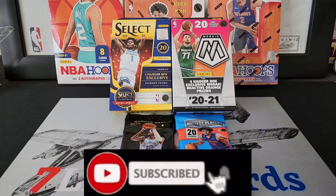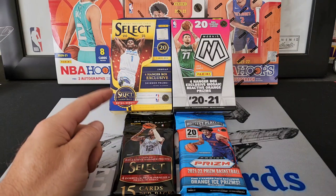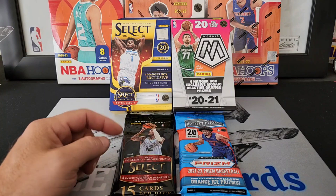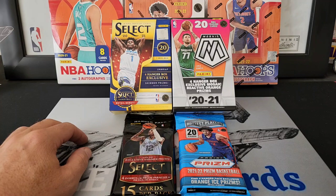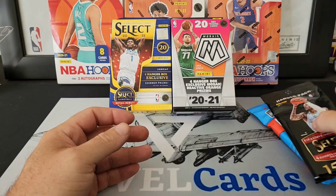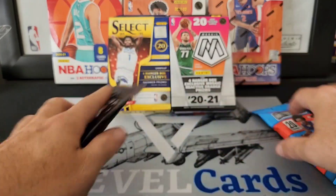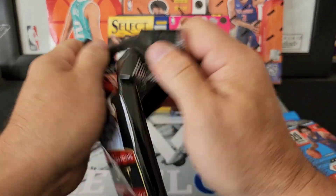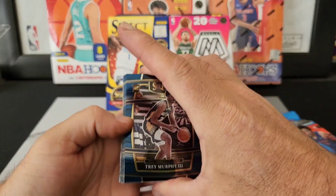Happy new year everyone, and welcome back to Seven Level Cards with another opening. It is our first opening of the year, and this year is gonna be special. Today we got Select 2021 and Mosaic 2021, and we got a couple hanger packs. We're gonna do hanger pack battles and see which ones are the best. We're gonna start out with Select and Prism, then do the hanger boxes last.